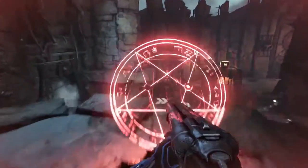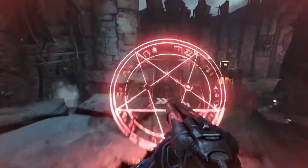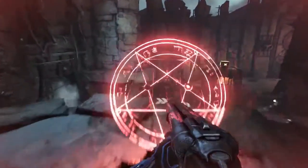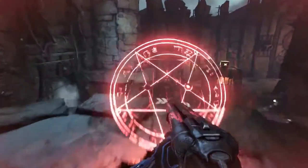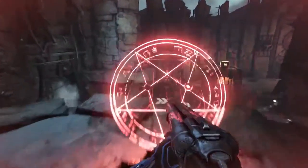Also next month, fans can look forward to our first premium Doom DLC pack, Unto the Evil. The first DLC pack includes three new multiplayer maps — Offering, Cataclysm, and Ritual — a new playable demon called the Harvester, a new gun, equipment item, armor sets, taunts, and more.